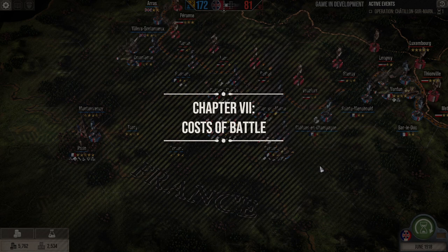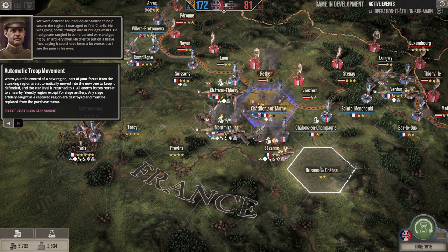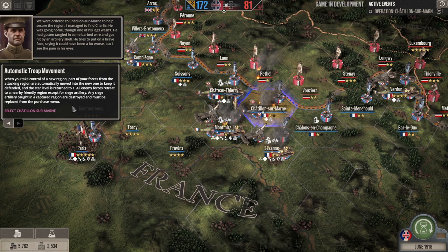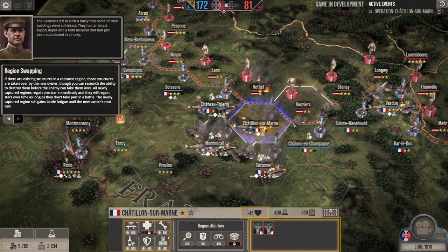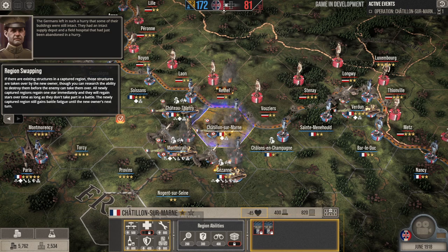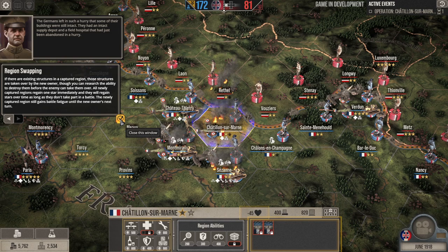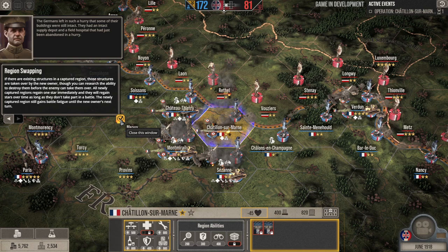We took the hex. The tutorial explains that when you take a new region, part of your forces automatically move in to defend it and the star level resets to 1. All enemy forces retreat to a nearby friendly region except siege artillery, which is destroyed. If there are existing structures in a captured region, those are taken over by the new owner — though you can research the ability to destroy them first.